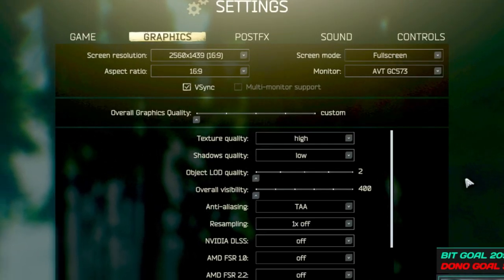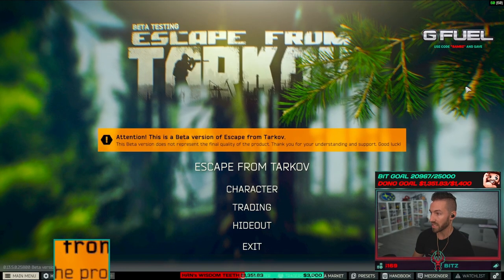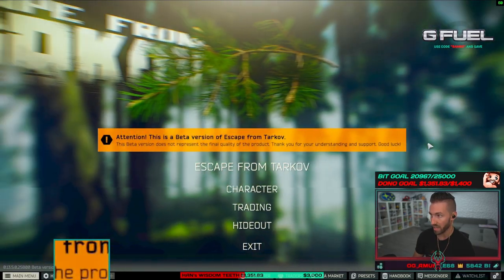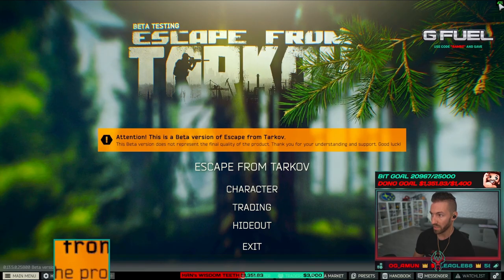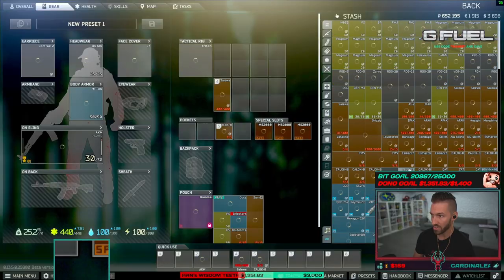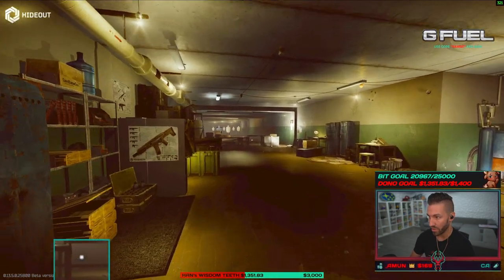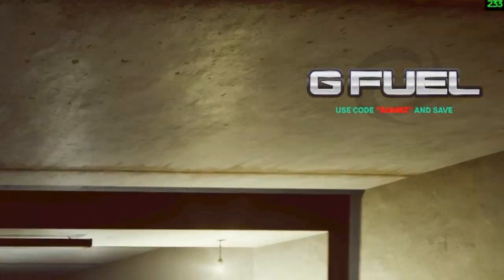I'm playing on full screen. V-Sync is turned on here in Tarkov. If I turn V-Sync off and check frames, we're locked back down to 60. But if we turn V-Sync on and hit Save — boom, 420 frames. That persists. Super nice. When we go into our hideout it's the same thing — 200 to 300 frames in the hideout.